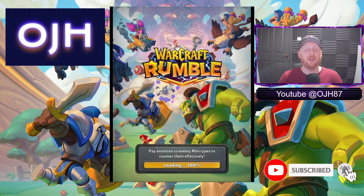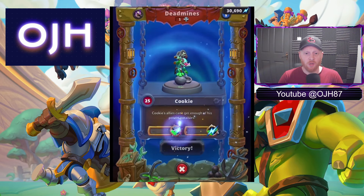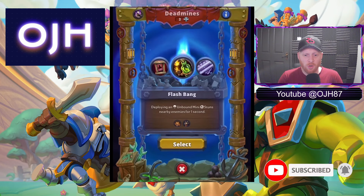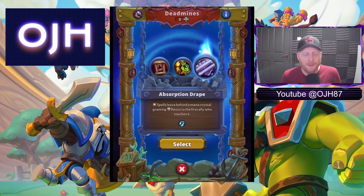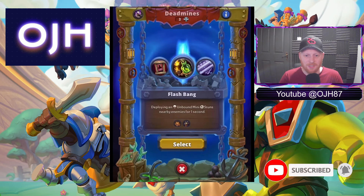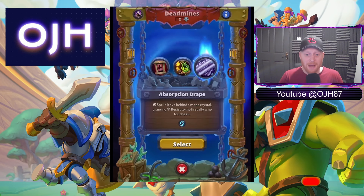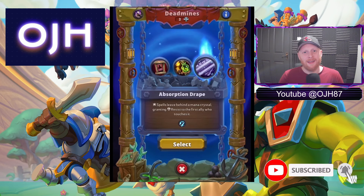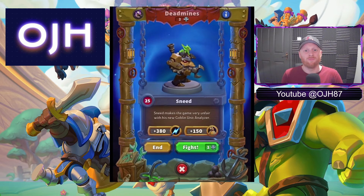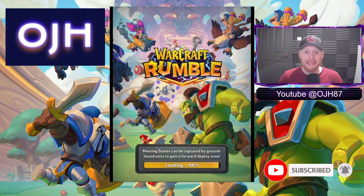Third and final boss — this is where it can all go wrong very quickly. Third lot of relics: minis taunt on deploy — if your damage dealers are taunting that's not going to work. Deploying an unbound mini stuns enemies for one second. Spells leave behind a mana crystal granting resist — we've only got Blizzard, so that won't do much. A one second stun — brilliant, that's as good as it's getting.